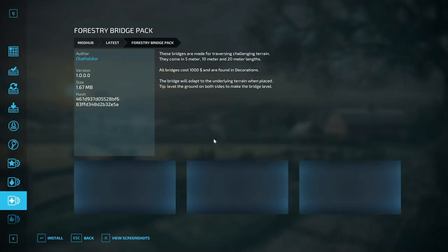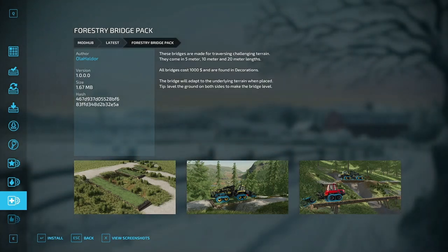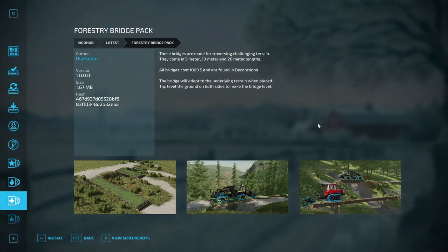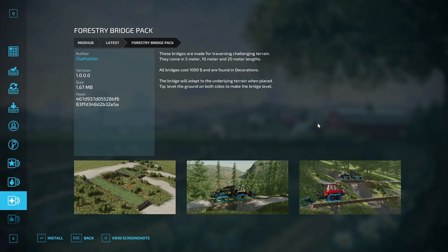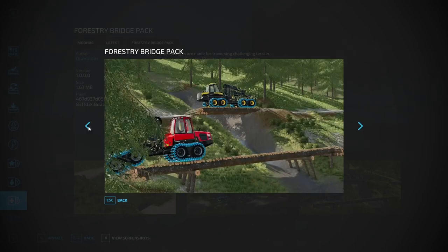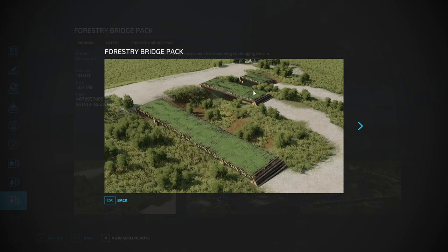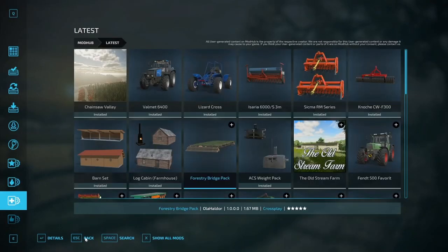Next — a Forestry Bridge Pack, made by Ola Alder, cross-platform, under the decoration category. These bridges are made for traversing challenging terrain, coming in 5-meter, 10-meter, and 20-meter lengths. All bridges cost $1,000 and are found in decorations. The bridge will adapt to the underlying terrain when placed — tip: level the ground on both sides to make the bridge level. Nice detail with moss growing over the logs. A fun mod for big forestry fans — little wooden bridges to get across streams and rough terrain.